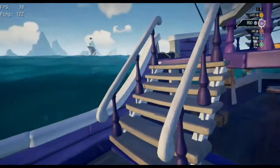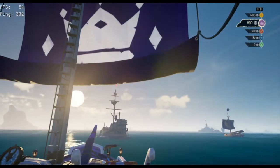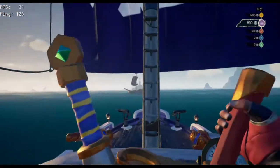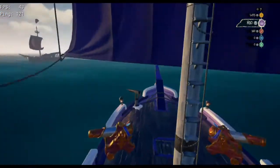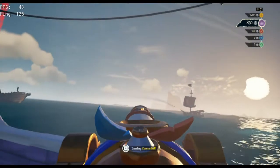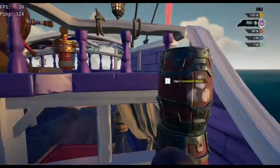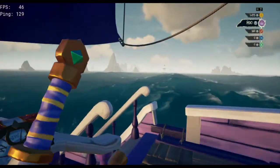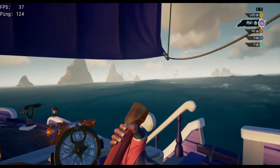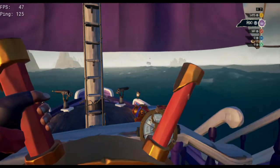Middle deck is completely different — repair middle as often as possible. The sloop is slow to sink, so if you have holes down there, steer out of fire, angle your sails, go down, quick bucket, and repair middle deck. That's your main goal. Personally, as soon as I see water hitting the map table area, I go under and start quick bucketing like crazy, repair the bottom-middle deck, then go back up and shoot more cannonballs.